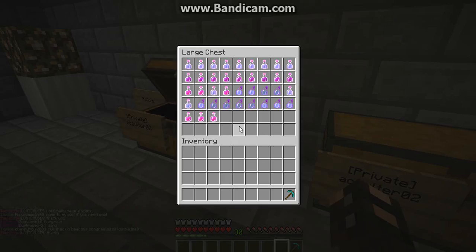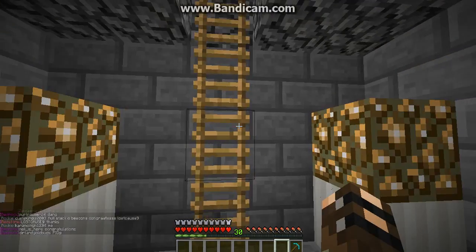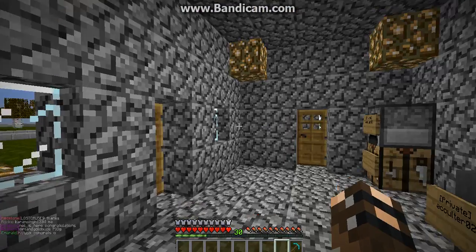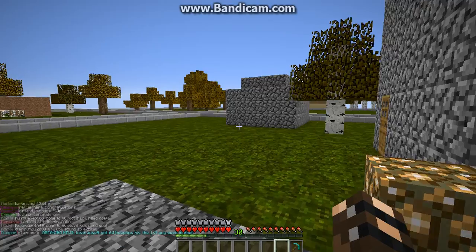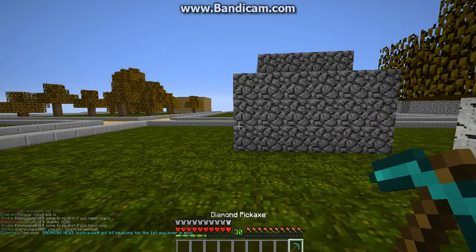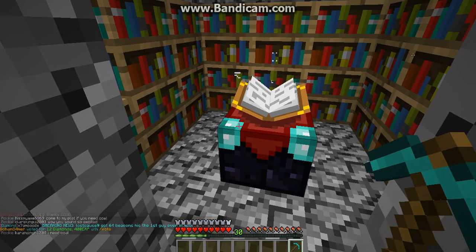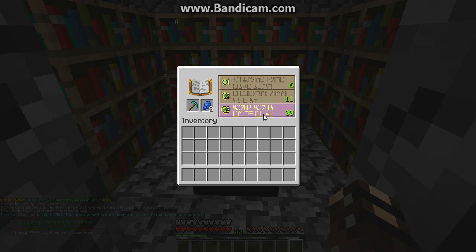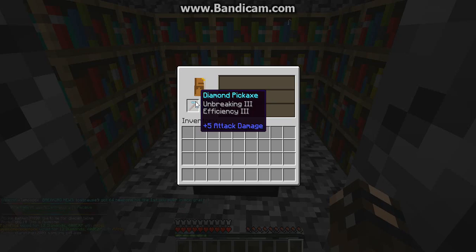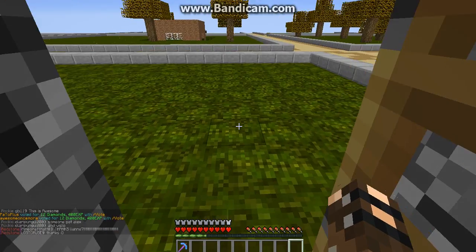So we're going to go to the nether. But first, we're going to go and see if we can get some silk touch on this pickaxe. Because if you guys didn't know, Alex just got silk touch on his wooden shovel. Here we go. We got Unbreaking 3, Efficiency 3. We'll be back over there once we get our levels back.